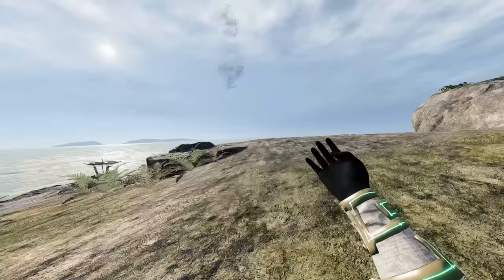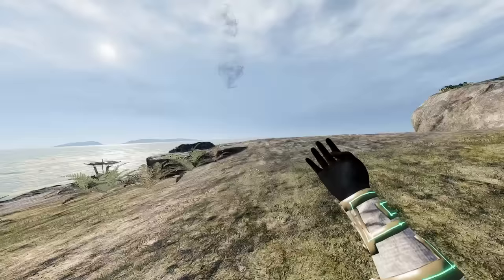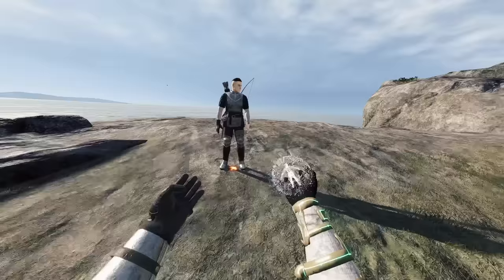Right here you select the actual enemy you want to spawn, select the spell itself, hold it, and then you can use the grip and trigger to swap between friendly, dummy, or an enemy. And we can just keep on summoning them anywhere you want. That is your summoning spell.